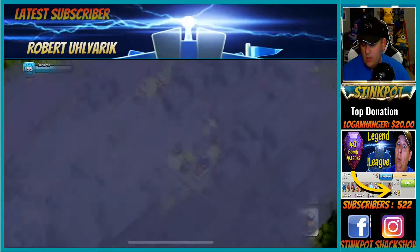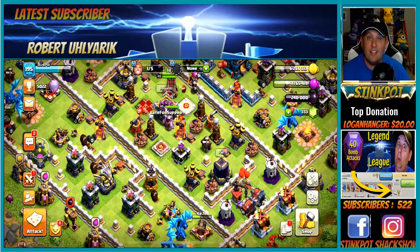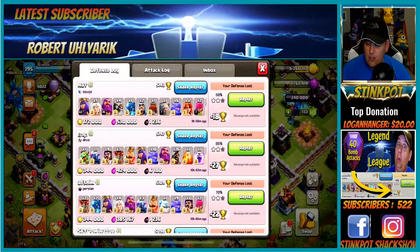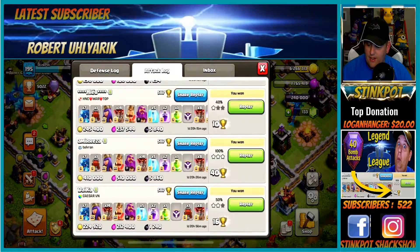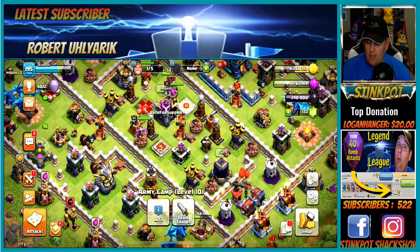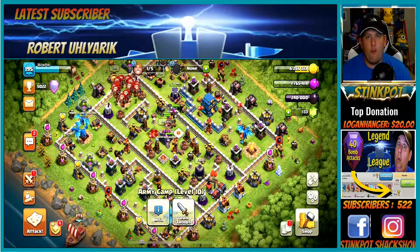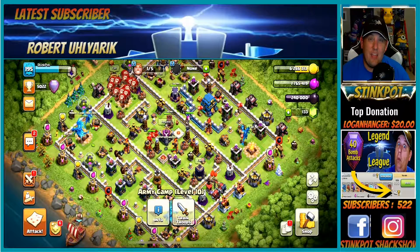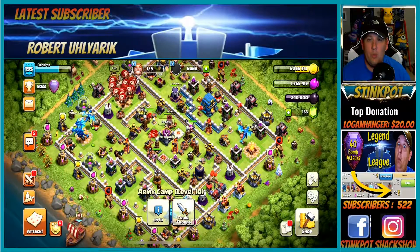I hope you learned a lot in today's video where we're talking about Town Hall 12 attack strategies going into Legend League. If you look at all my attacks, I am definitely not a three-star expert, but I do manage to get a 40-bomb here and there, and defense-wise I'm doing okay — I usually get two-starred but rarely get three-starred on my base defense. That's gonna do it for us here tonight on the Stinkpot Shack Show. Don't forget to hit that subscribe button, and the next time we do a live stream come visit us in the live chat, be part of our Stinkpot family, and we'll see you next time guys.